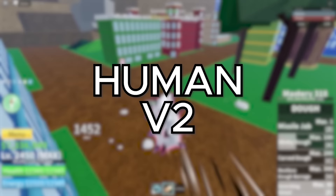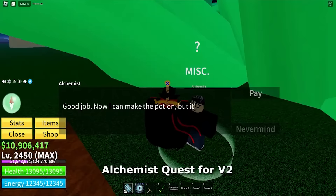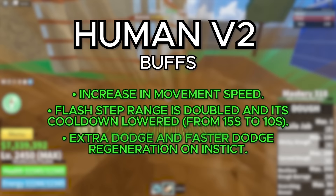Moving on to the V2s of the race, we got the Human Race. The way you get V2 is by completing the Alchemist Quest, which asks you to find three different types of flowers, and once you do that, your race is going to be upgraded. You get four different buffs: increased movement speed, doubled flash step range, the cooldown is lowered to around 10 seconds from the original 15, extra dodge and faster regeneration for your observation ability, and a slightly longer dash distance.